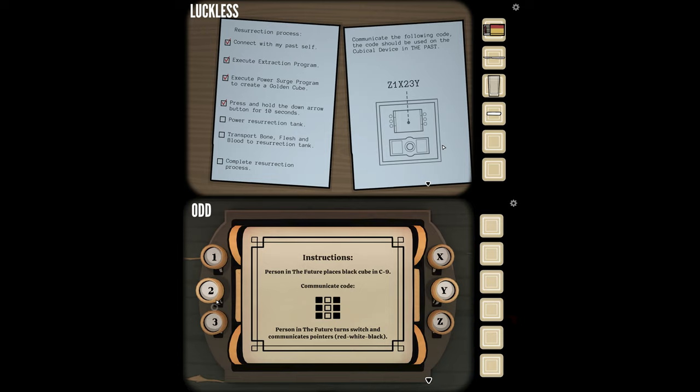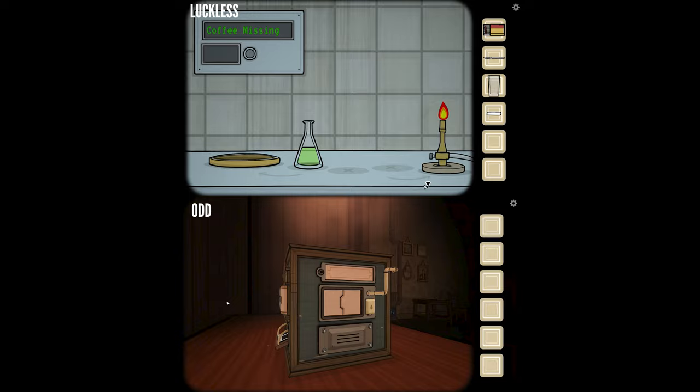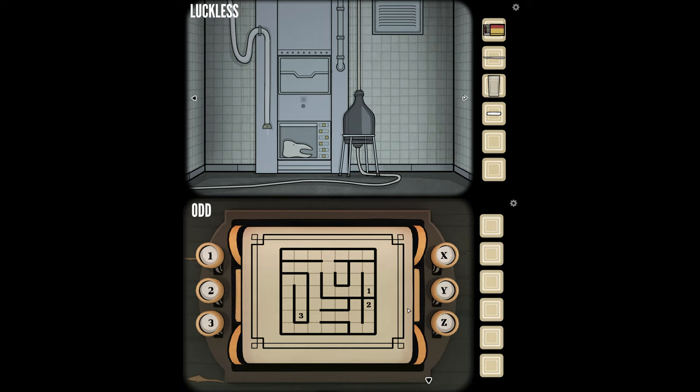Z1X2, 3Y — I did it wrong before. It's moving! But hold on — in this room I have a code I can see on the picture frame: Y3X1Z2. Maybe it's me. It's doing something! Okay, okay, okay.